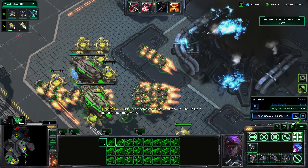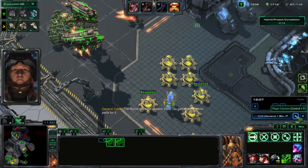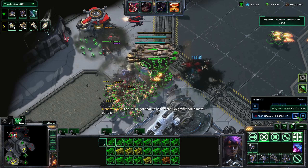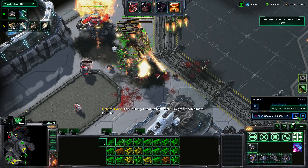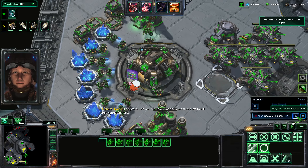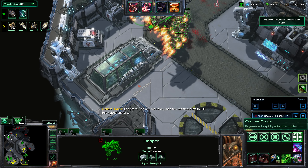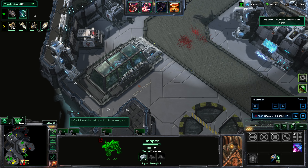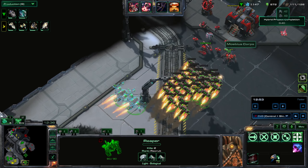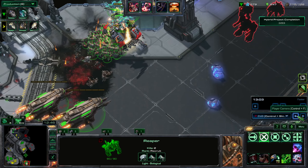I'm still making supply depots — I am making everything, all the stuff. I'm trying to get vision using my Reapers and clear that stuff. Now I have this upgrade: when killed, the Reaper will throw multiple grenades towards the killing unit. That means my army is basically Banelings — when they get killed, they will throw live rounds at the enemy, which will of course damage them.